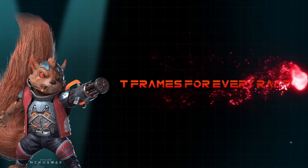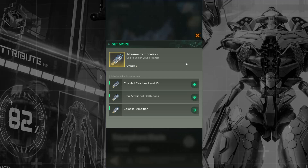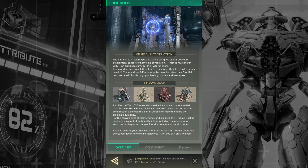T-Frames are available for every race. Initially you'll have access to your race's dedicated T-Frame. However, through methods like the Battle Pass, the City Hall Level 25 milestone, and seasonal gift packs, you can acquire T-Frames belonging to other races, expanding your strategic options.